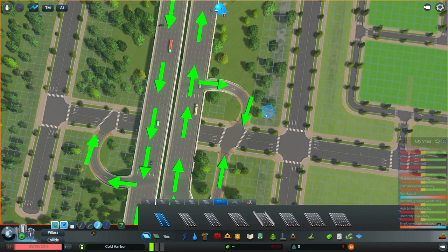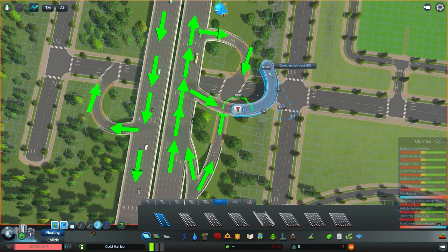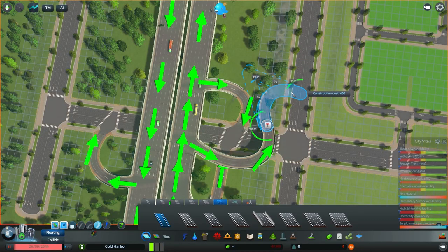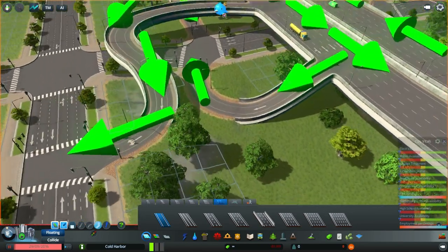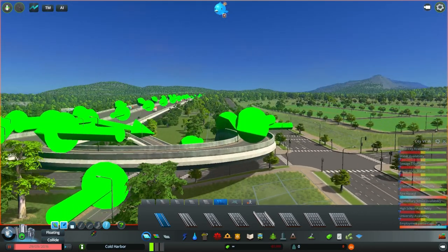We still don't have an on-ramp so we can get off the highway but can't get on — that is going to be an issue. What if we start this way? Space already occupied. We'll come out this way a bit. I was thinking we could do something like this with a really long on-ramp. Oh wait — I confused myself, that's an on-ramp not an off-ramp!